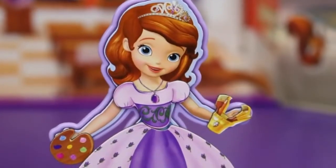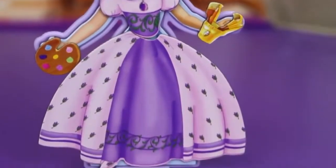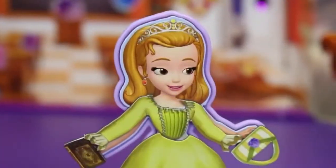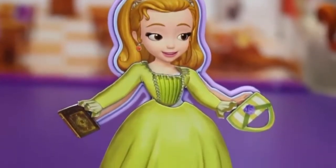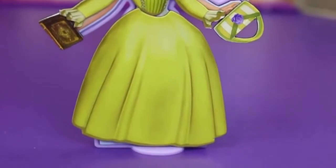Don't forget to watch this whole video so you can vote in the comments for your favorite outfit! This is outfit number one for Sophia the First, with a pretty purple outfit. This is outfit number two for Princess Amber — she's got a beautiful green dress with a matching green purse and a nice book to go along with it.